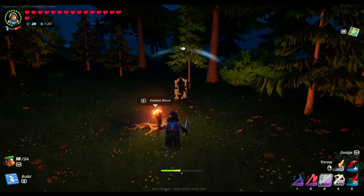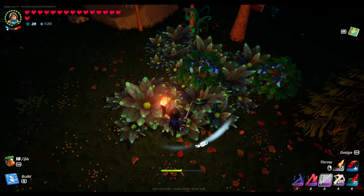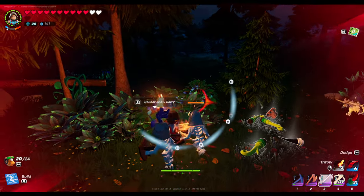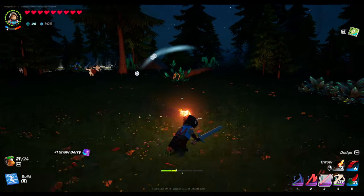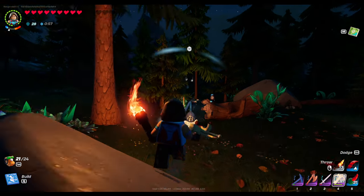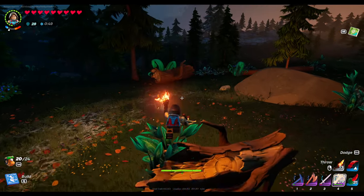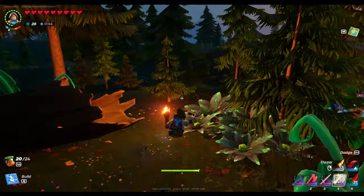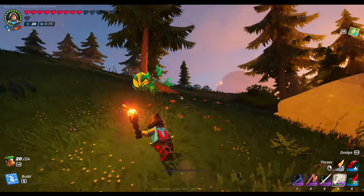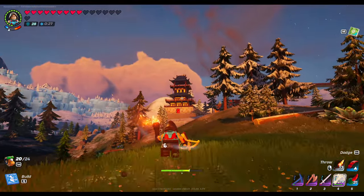These little bushes here — these are really good for vines and stuff. We need to get out of there. Okay, good. Let's get back to our village. Those little bushes and stuff are really good for the vines — these things. Because that's what you kind of need some of for some of the builds. Because for that thing, I had to farm up a bunch of vines.